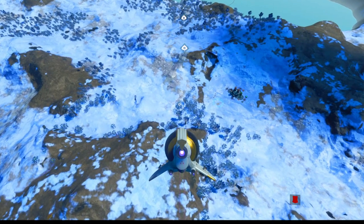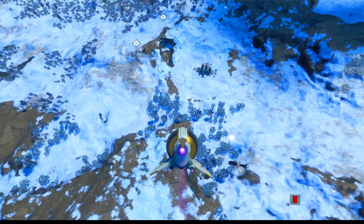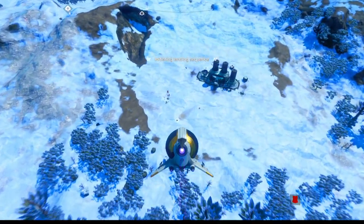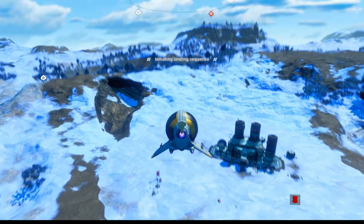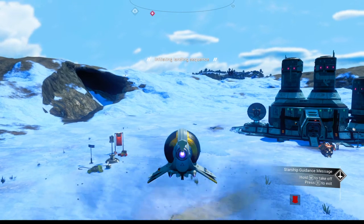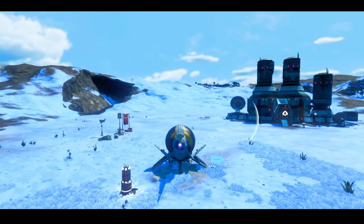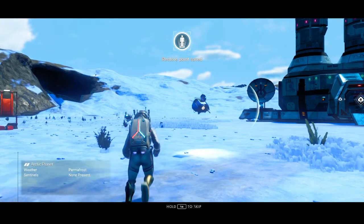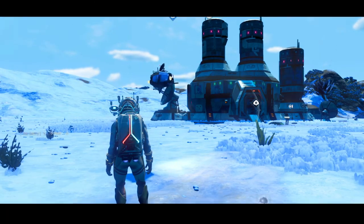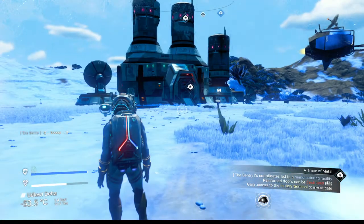We might be being sent to this thing here — it's a manufacturing facility, I think, maybe an operations center. Let's land there and see what happens. Yeah, we have some Sentinels here, so this is some kind of facility. Hop out. First contact. Permafrost is the weather — I think that's fairly peaceful weather.